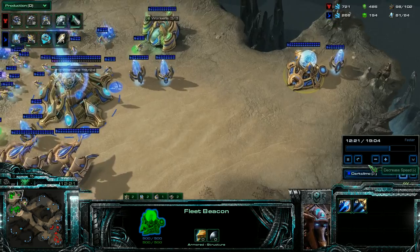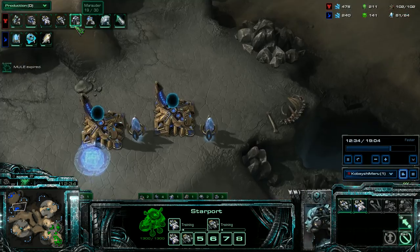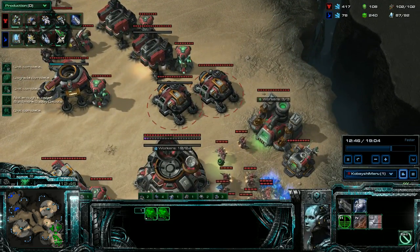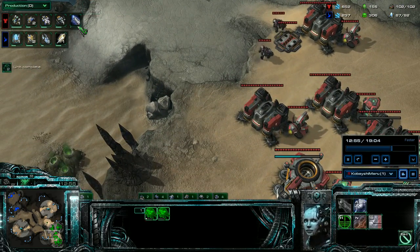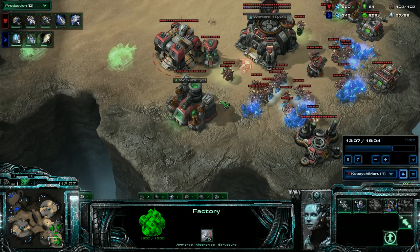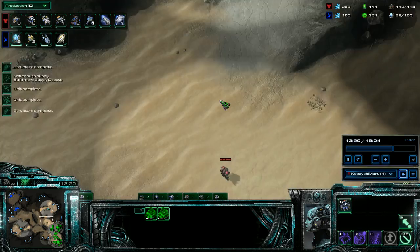He's now put a fleeing peek in there. Now that I've got stuff producing — two marauders, four marines, a Viking — I need a couple medivacs, so I don't just do all Vikings; I do a couple medivacs here and there. I start my plus two upgrades. I'm just building constant supply depots, four at a time.